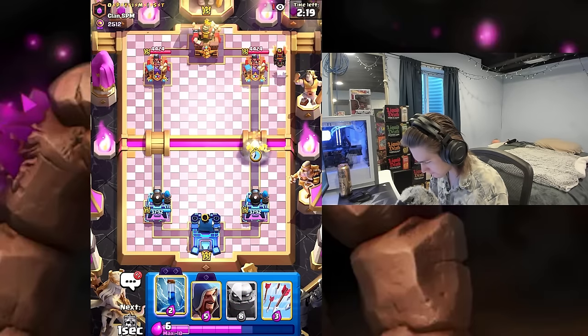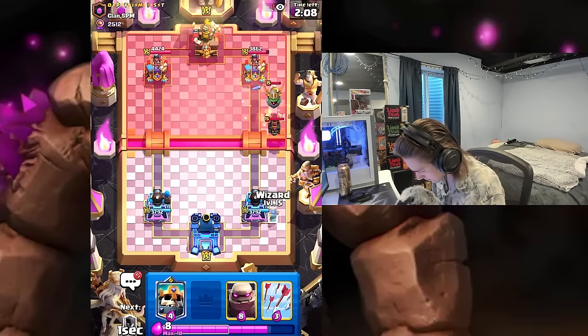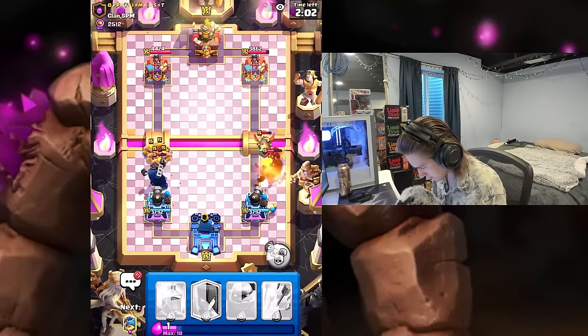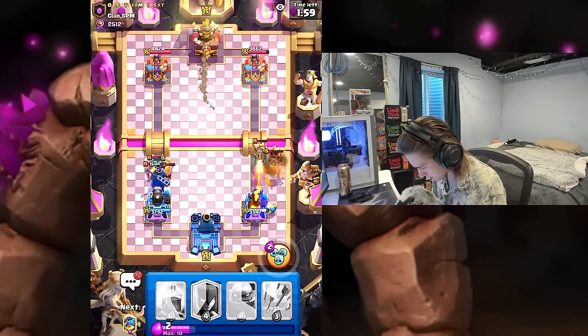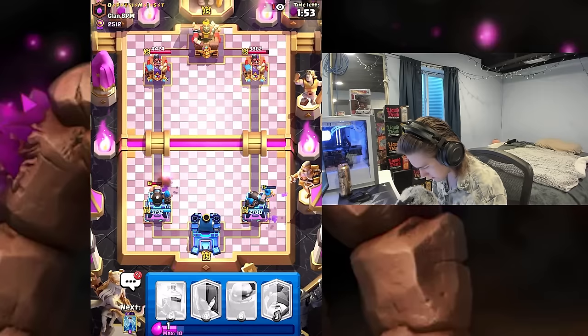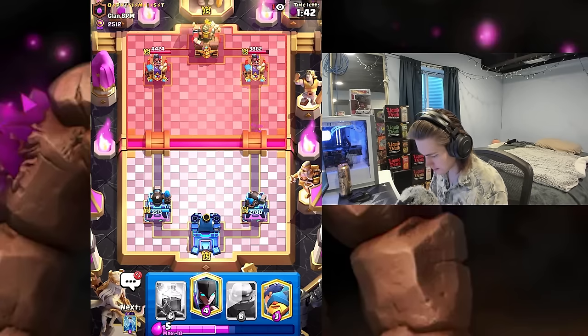I'm just going to go fisherman just to cycle. He's got the inferno dragon. I'm just going to zap — don't want to leak elixir. Skeleton king on the right — I'm glad the wizard is splashing onto that. Arrow this. Good defense. But this is going to be pretty hard — he's got night witch, baby dragon, barbarians. So this is the first hard counter.